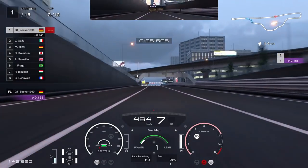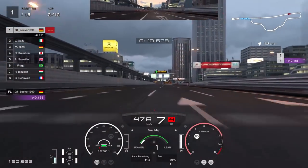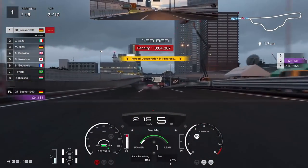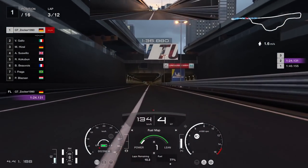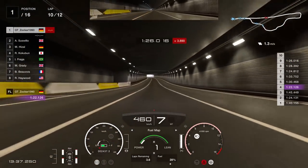One lap done and we already have over 30 seconds lead. Even with some penalties you can score 1:30 lap times on average, so this will give you a total race time of less than 18 minutes. Without traffic I even got a 1:14 lap time.